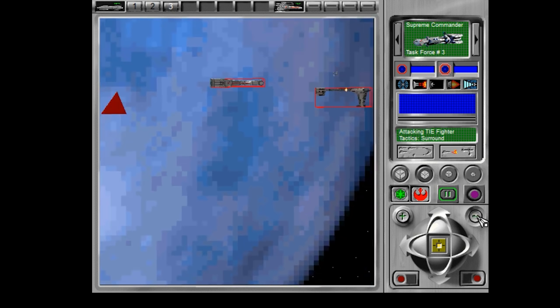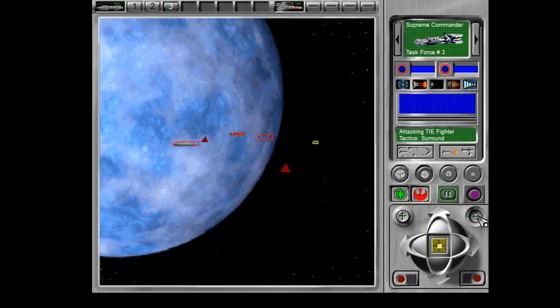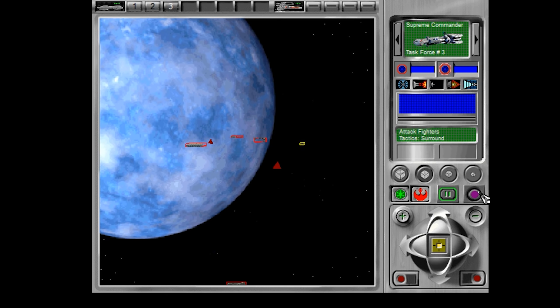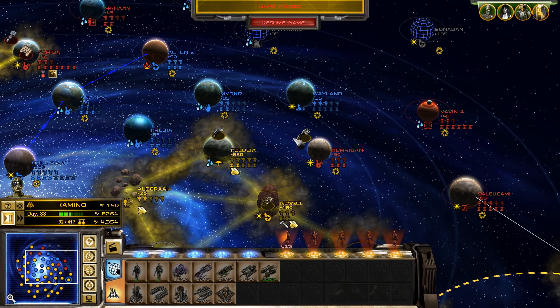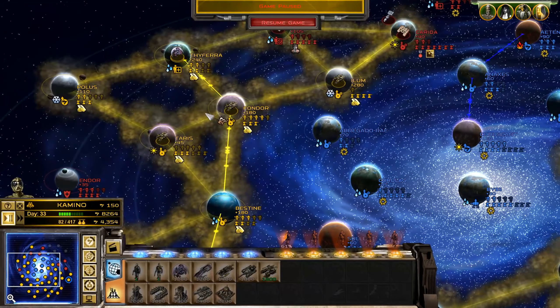That should speak to the difference between how Empire at War approaches its galactic conquest versus tactical layer, against how Supremacy or Rebellion does. Could you imagine playing four hours in Empire at War and never touching a single tactical battle? It just wouldn't happen.